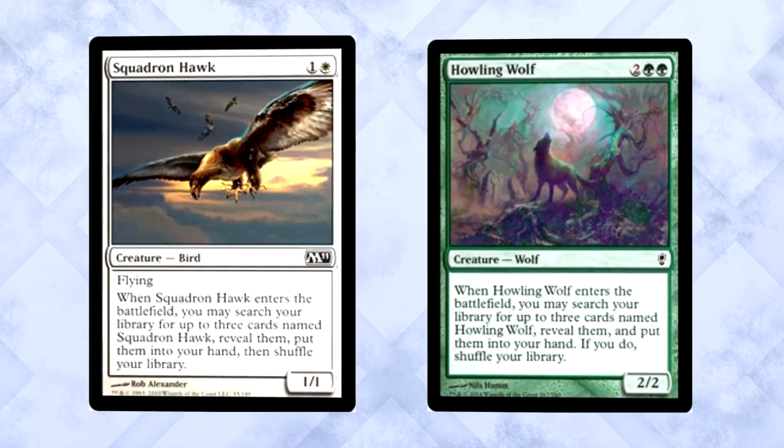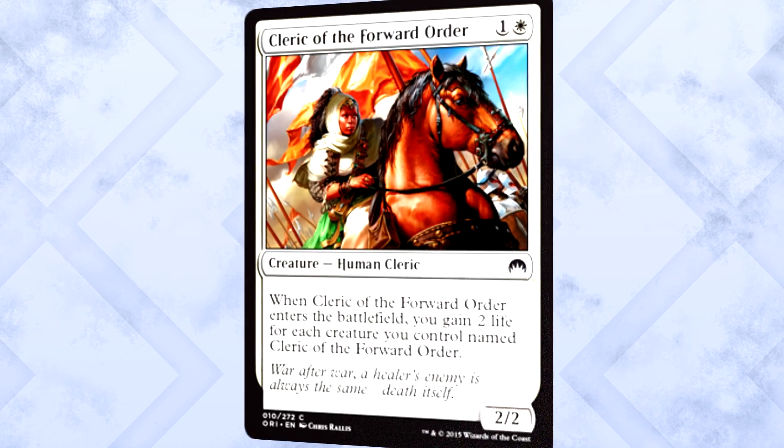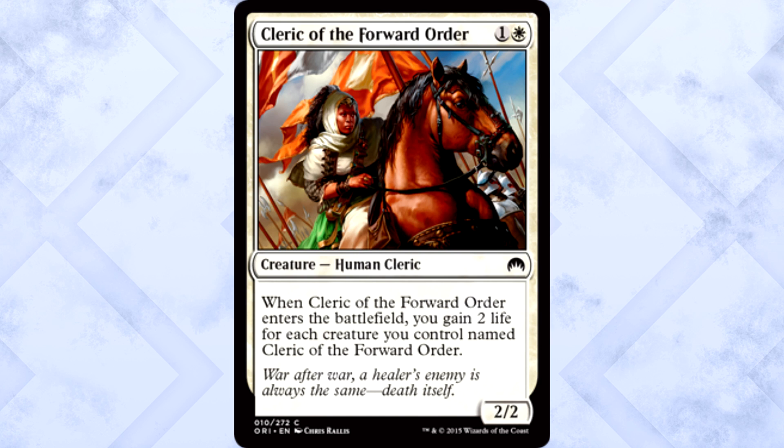We'll start with a common cycle of creatures that love themselves — basically cards meant to be better in multiples, things like Squadron Hawk or Howling Wolf, but more focused on being impactful to the board. Cleric of the Forward Order is 2 mana for a 2/2 Human Cleric, and when it enters the battlefield, you gain 2 life for each creature you control named Cleric of the Forward Order.